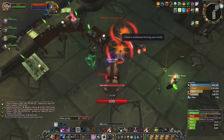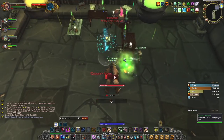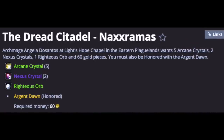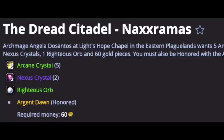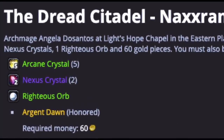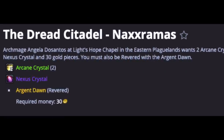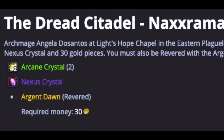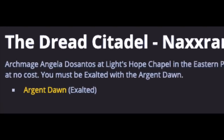As for the attunement, the higher the standing, the lower the cost. The lowest required level for attuning is Honored, at which level you'll need 5 arcane crystals, 2 nexus crystals, 1 righteous orb, and 60 raw gold — a total of perhaps 450 gold. At Revered, it's 2 arcane crystals, 1 nexus crystal, and 30 raw gold, so maybe 200 gold. And at Exalted, it's free.